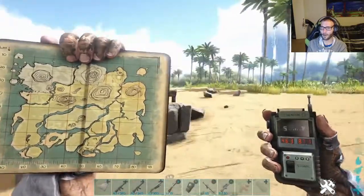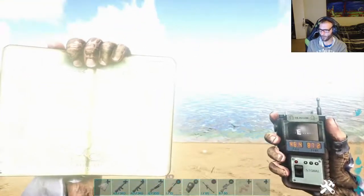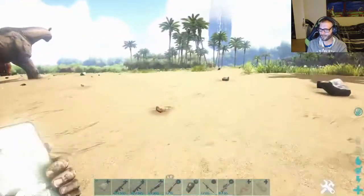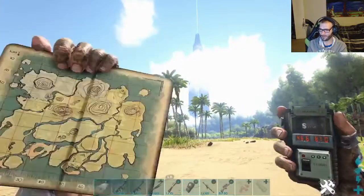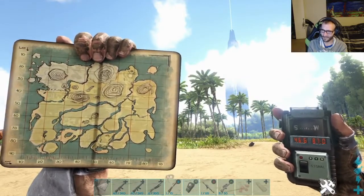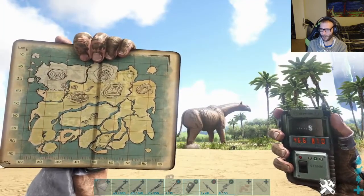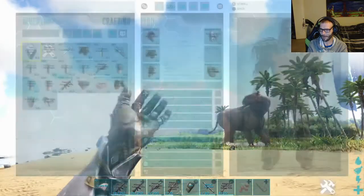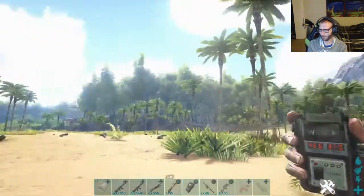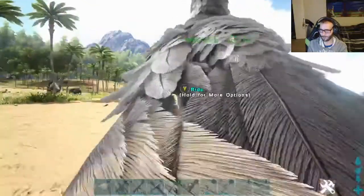We're not actually starting at the cave entrance. We're near the swamp by the green obelisk, and my latitude is 46.6 and longitude is 87.0. We're on the east side of the map, right below Carnot Island.